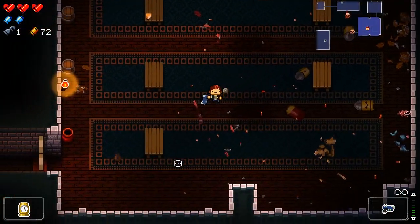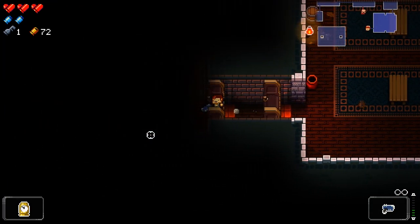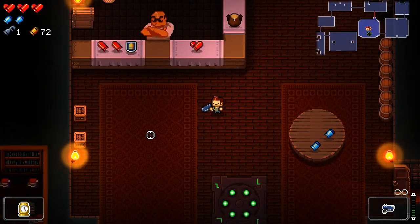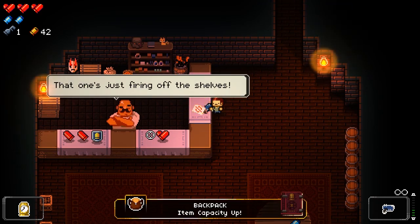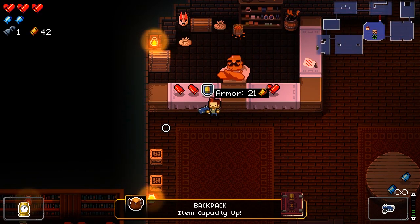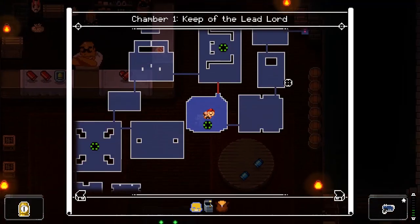There we go. We get a little bit of health, and now we get to go into the shop. Perfect. Oh, it's not as useful because it slows me and my shots. Well, that sucks. So we could get a backpack — item capacity up. And we're not quite ready to fight the boss yet. We'll come back in a second.